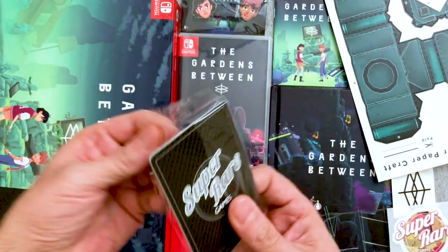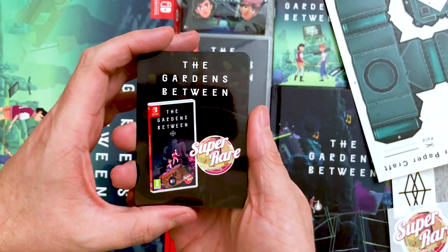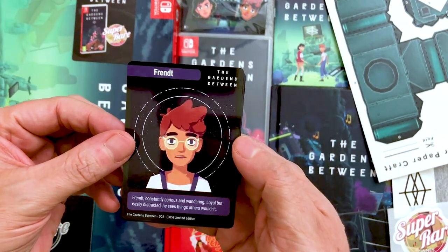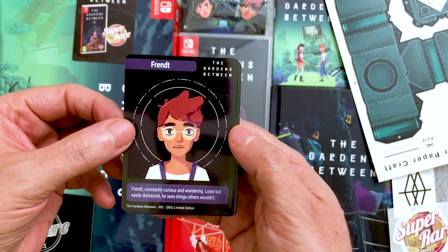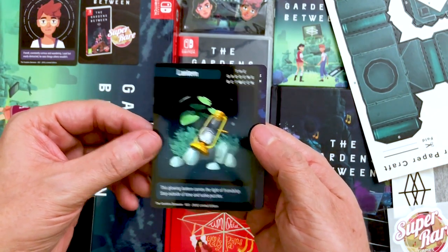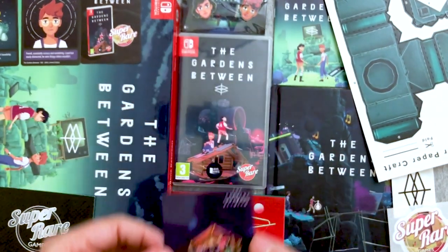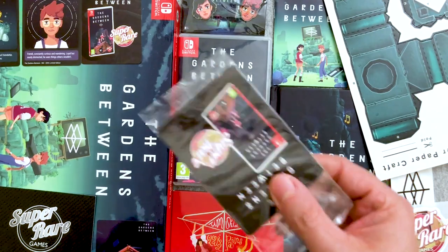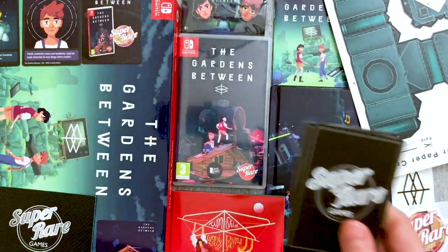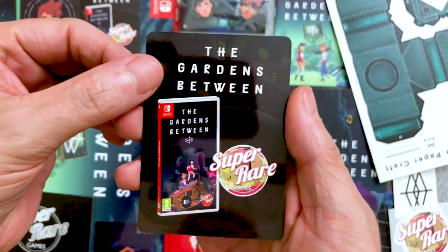It's fun getting the full collection. They all have the Super Rare Games backing and an art card to preserve the mystery. We get card number two — Friend — and card number three — Lantern — and the art card, card number five. So now we're looking for card numbers one and four. Will we get it? Between four packs we should. Right off the bat we have card number one with Arina, and then we get card number four — the CRT television. That's pretty neat!